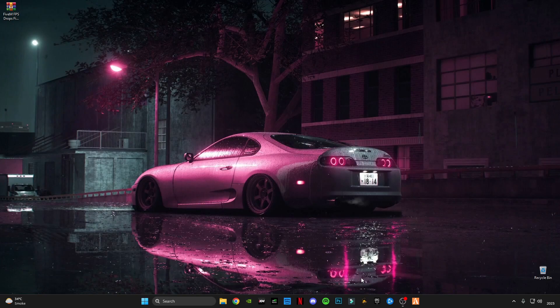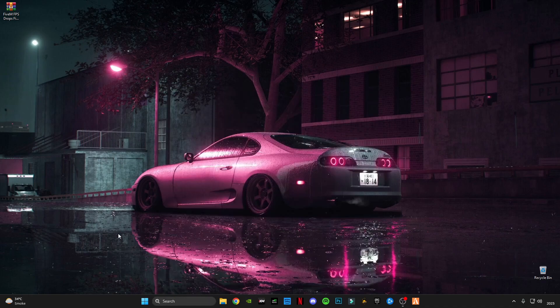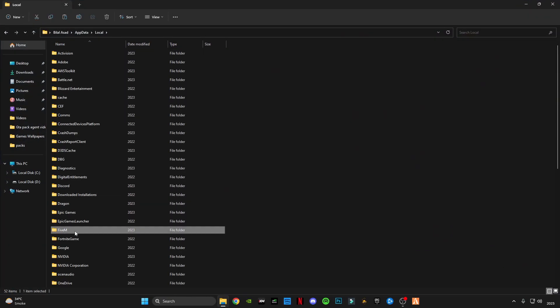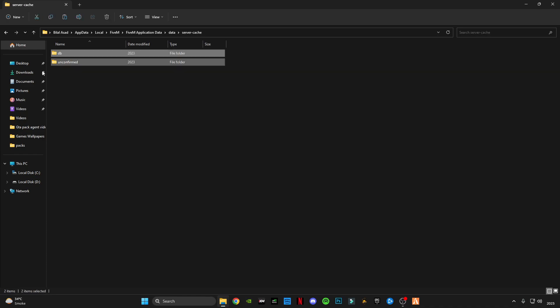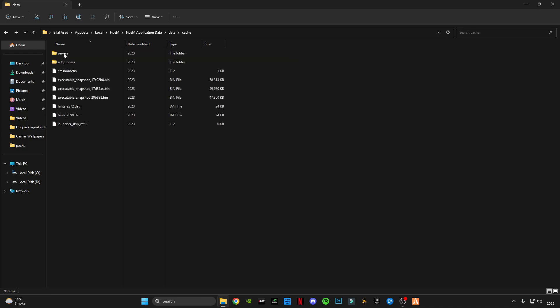After that, open the Run command again and type '%appdata%'. Go to Local, then go to the FiveM application data folder, then go to the Data folder. These are server cache files — make sure you empty this folder. There is also a game storage cache file — delete that cache file as well.